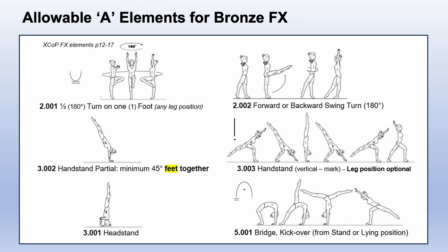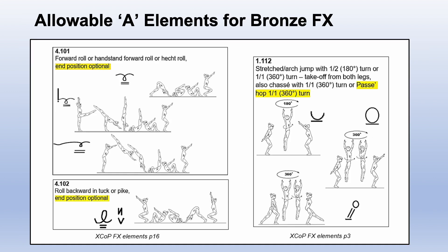A forward or backward swing turn, a partial handstand simultaneously reaching a minimum of 45 degrees with feet together rather than just legs joined, a vertical handstand in any leg position, headstand, a bridge kickover from either standing or lying position. Do not take the compulsory deduction for an extra kick-up — there is no such deduction for Excel. Newly added to the quota points is the phrase 'in position optional' for any type of forward rolls or dive rolls as well as for backward rolls. A passé hop full turn was also added.